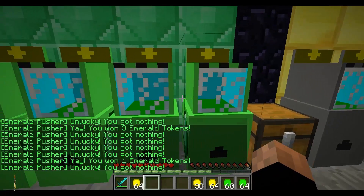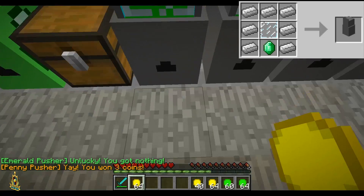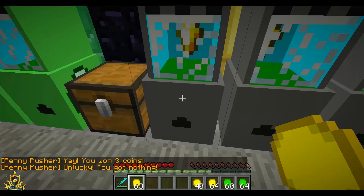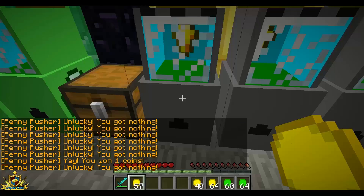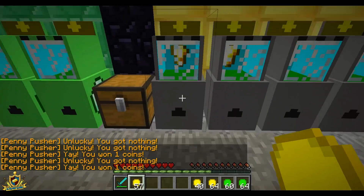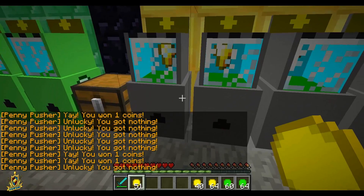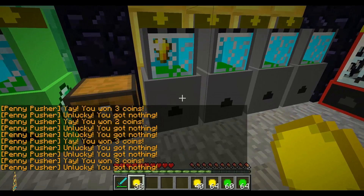Alright, so the next one is the normal penny pusher. Wow, that was the first time I actually won three coins in the first go. Alright, well yeah - you just right click it to put your coin in. It's a game of chance - like, you saw right there. I just went on a losing streak, then I got one coin. So I got ripped off.